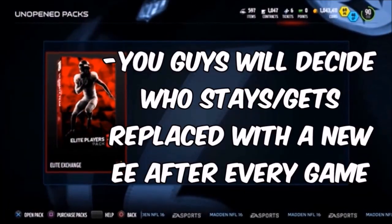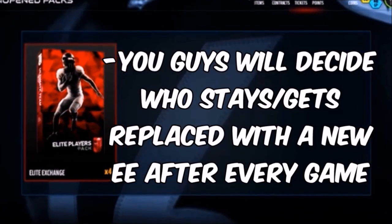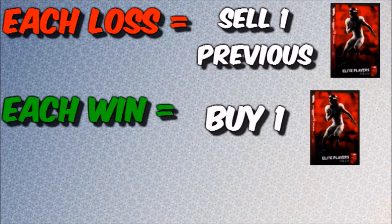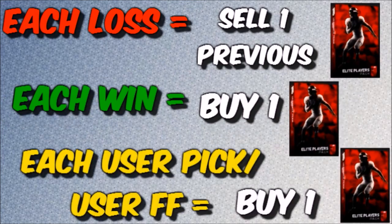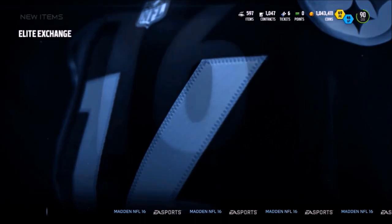You guys will decide who stays or gets replaced with a new Elite Exchange after every single game. Some other stipulations: each loss means we sell one previous Elite Exchange Player, each win means we buy one Elite Exchange Player Pack, and each user pick or user first fumble means we buy one as well.